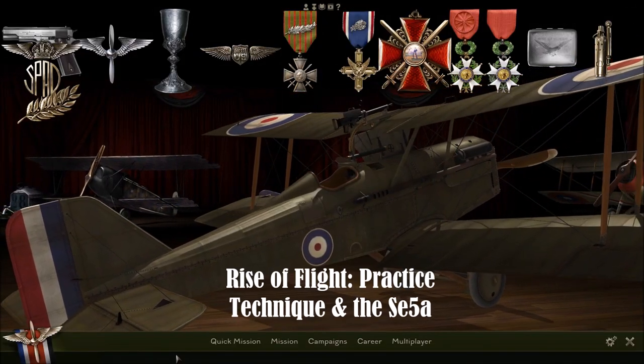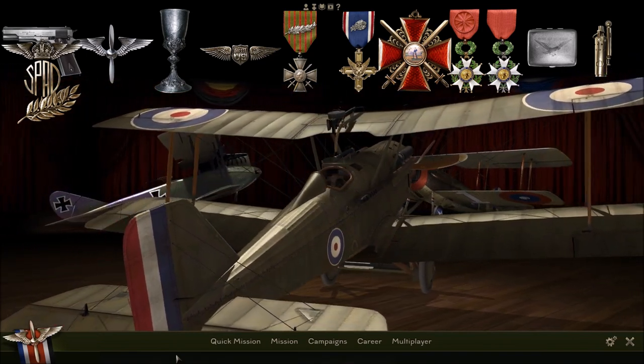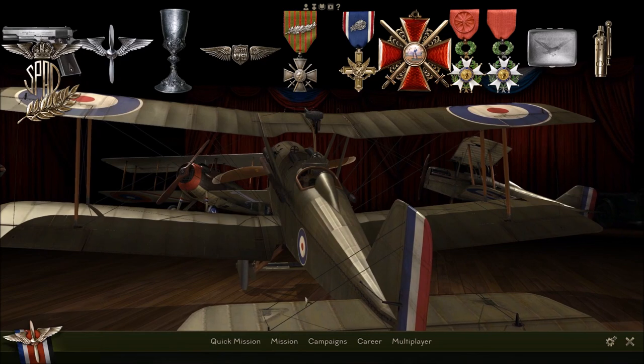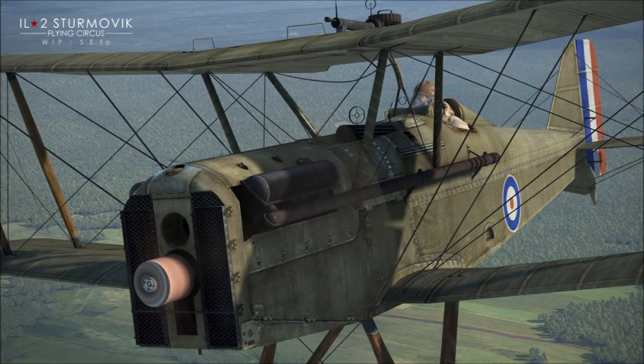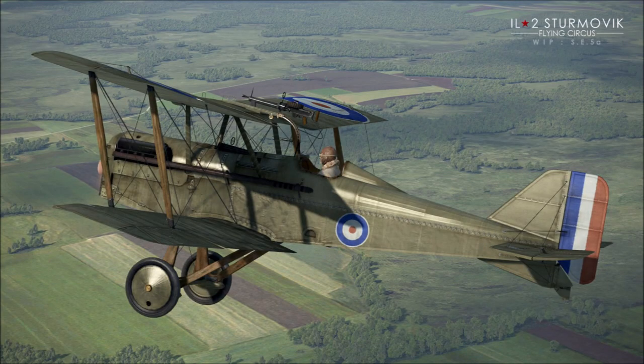Hi friends, Wagas here. In this video I'd like to look at two things: one is how to practice boom and zoom energy fighting, something I've not covered before, and second I wanted to have another look at the SE5. The reason I want to do this is because I've been playing around on Flying Circus early access, and I found that the SPAD 13, the main energy fighter currently available, I'm struggling with the energy retention on that bird. I've had a few other fellow simmers say that in the new engine it doesn't quite retain energy as well as it did in Rise of Flight. So I thought I'd look back at the SE5, which is due to be released soon on Flying Circus.